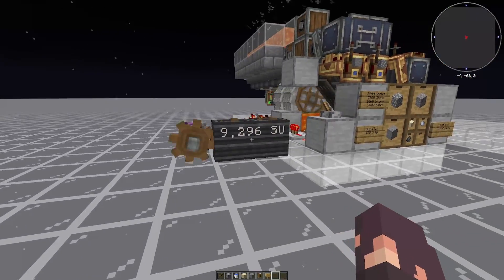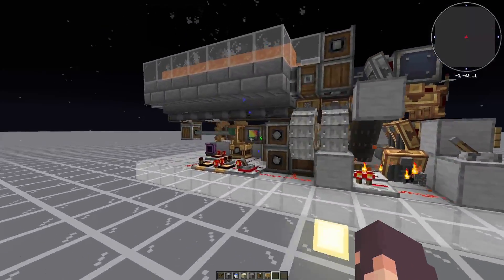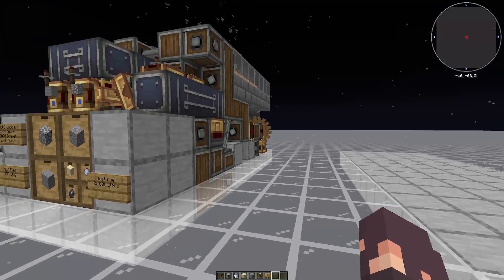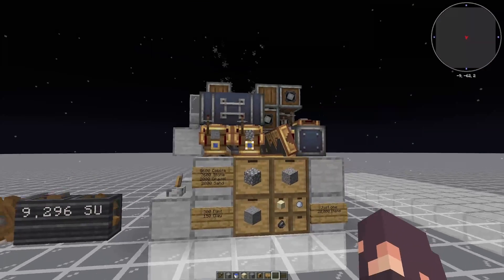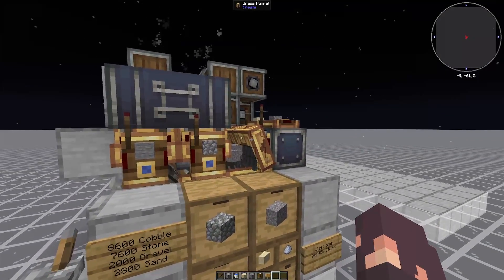It uses around about 9,300 stress units, which isn't too bad once you have a steam engine. It is 5 blocks wide by 13 blocks deep by 6 blocks tall, including the floor, which does have some components in it. There are some very specific settings that even if you're using schematics, I would recommend you take a look at.